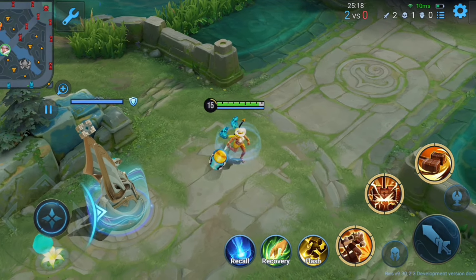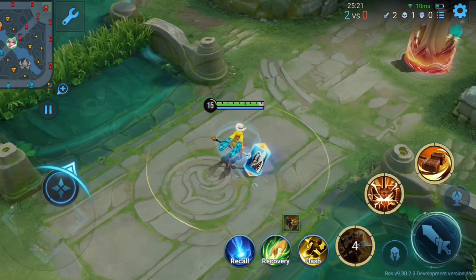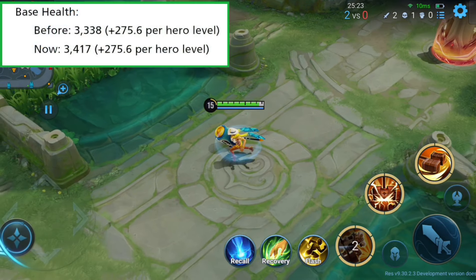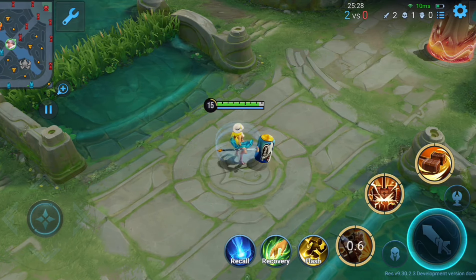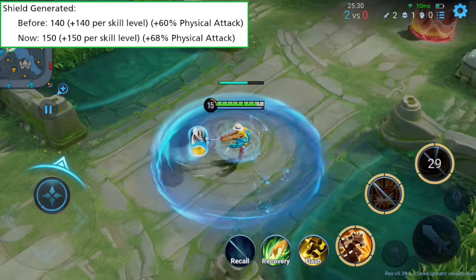The previous buff on Wuyan was not that effective, so they're giving her more buffs in this patch. Her base health is increased, cooldown scaling is added to her first skill which will lower the cooldown at max level, and the ultimate skill bonus shield value is increased.